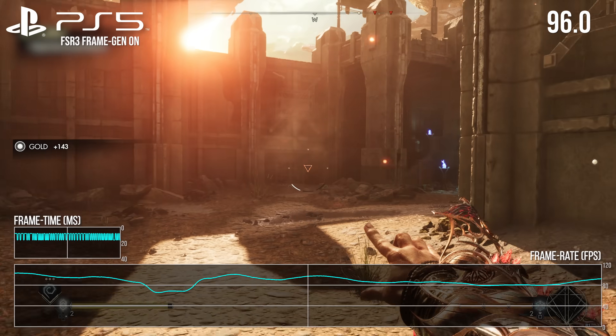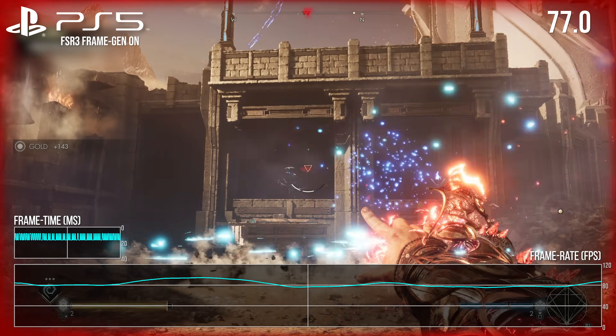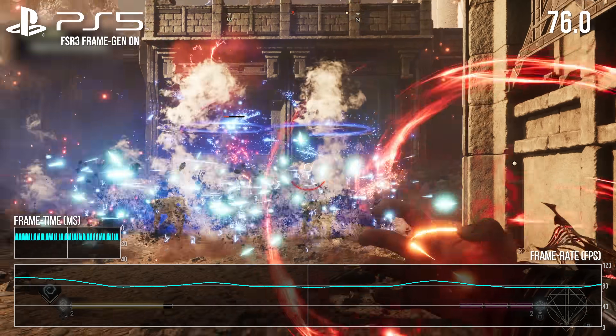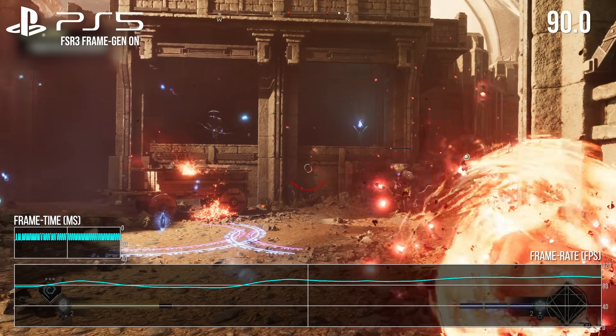A game that runs between 40 to 60 FPS is now in a more typical 70 to 90 FPS window, and that looks great on a 120Hz display, most especially if you're using VRR.